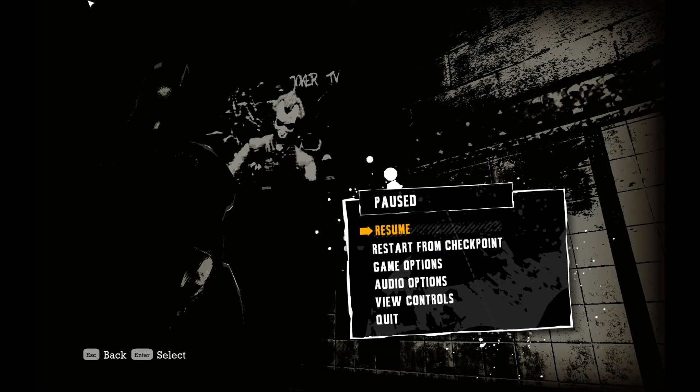Welcome back to Josiah Plays Batman Arkham Asylum. We're trying to track down the location of Commissioner Gordon so we can rescue him. Harley has him. We might have actually reached the point where they're at. Joker's just come on the TV and he's saying something to us. Let's see what he has to say.